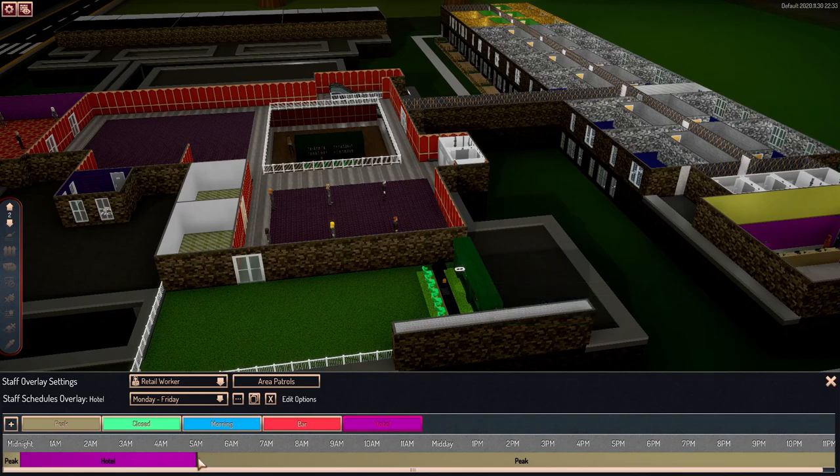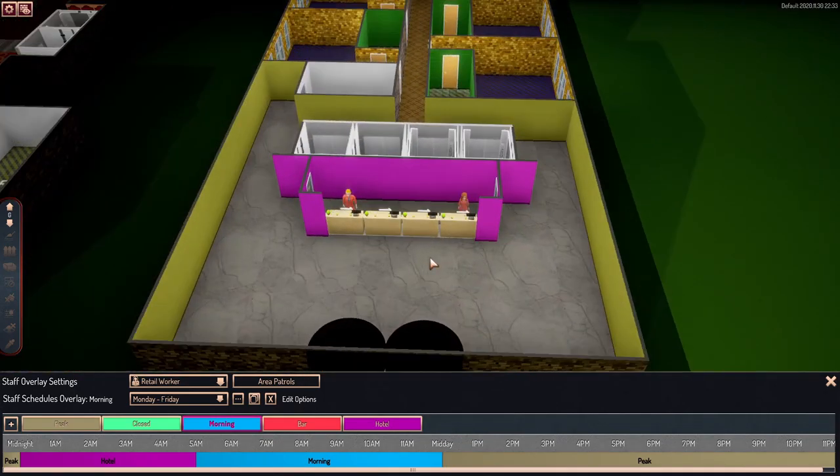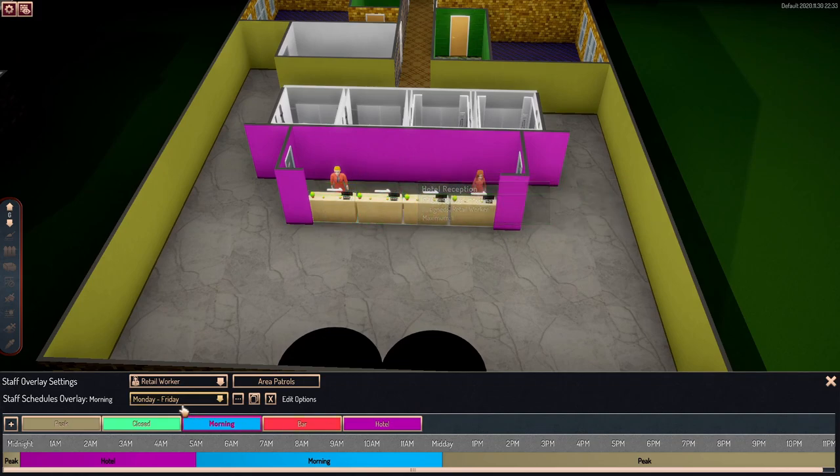At 5 a.m. the question is: what needs to change? What needs to be open? In our morning hours, guests start coming in around 7 a.m. We can still keep some busy spots closed until later in the afternoon. Let's set our morning hours all the way up until midday. During morning hours I don't need this many staff, so I'll right-click to take a couple out — we'll leave two in the morning hours.